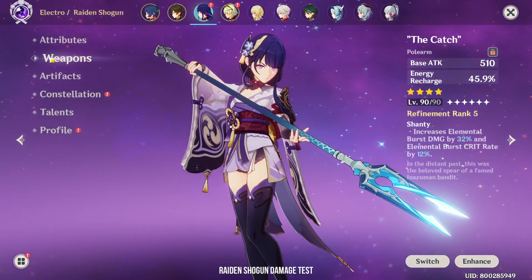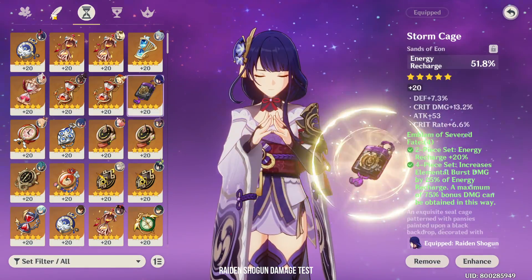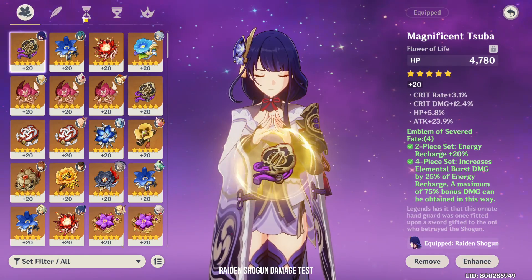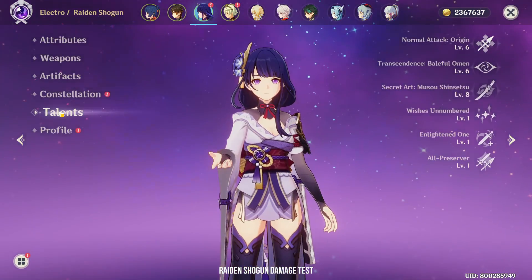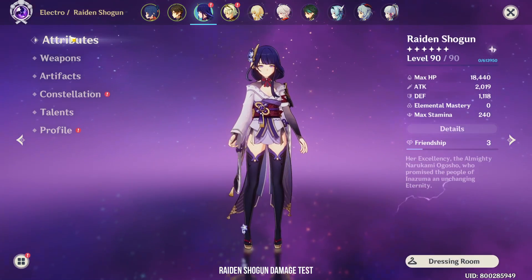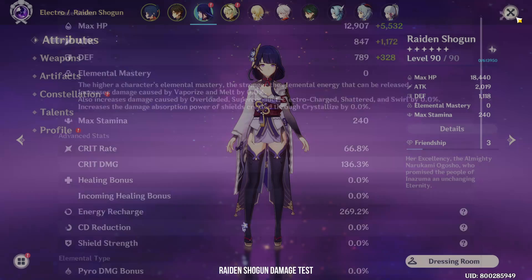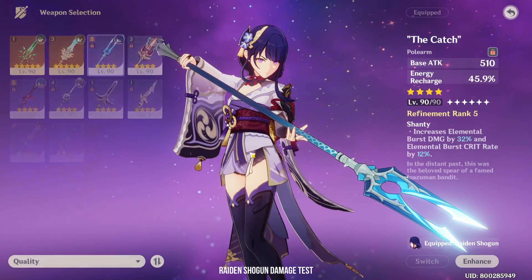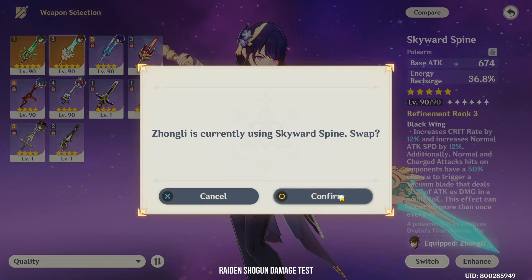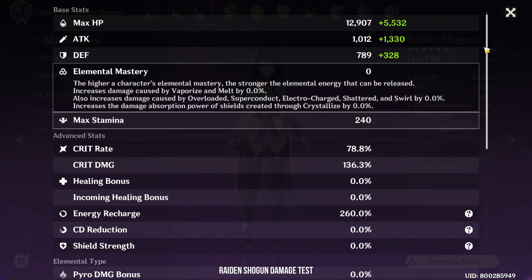Finally, we'll be testing Raiden Shogun. I'm using The Catch with a 4-piece Emblem of Severed Fate Set. She's at Constellation 0 with talents 6, 6 and 8. She has 78.8% crit rate on her burst and 2k attack. If I switch to Skyward Spine, I'll have the same crit rate — 78.8% — but 2.3k attack.